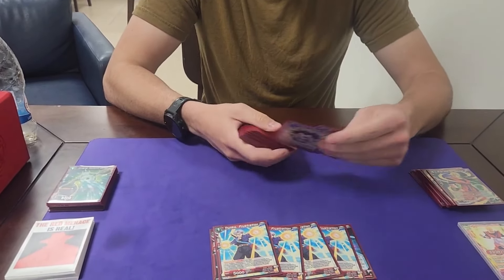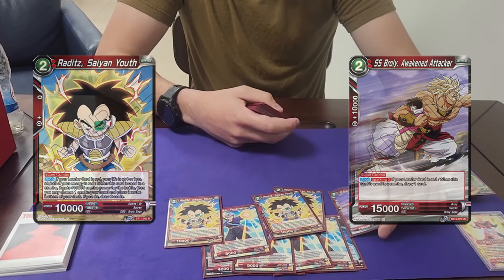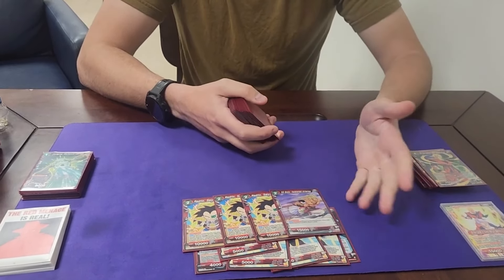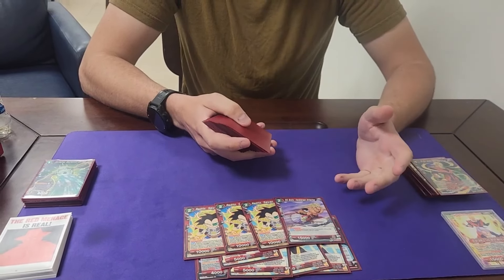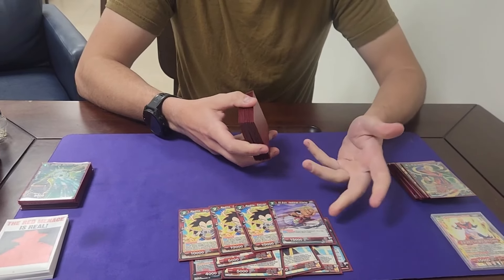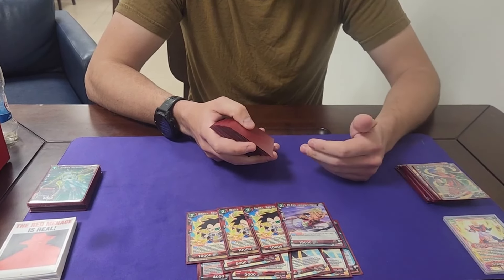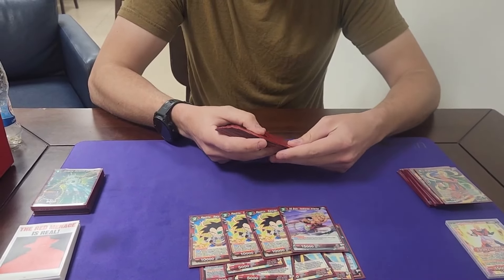For super combos — I'm probably the weirdest one when it comes to super combos. I run four Raddits and then one Sparking Broly. It's a Saiyan so you can tuck it and search for it. The nice thing is it's just an early counter or super combo because there are a lot of times people are trying to double strike you from five to three. This helps you get out of that. You're throwing so many cards in the drop anyway with your leader ability and with Bulma, so you'll definitely have Sparking 5 by that point.